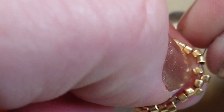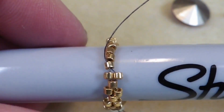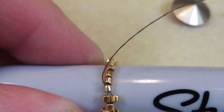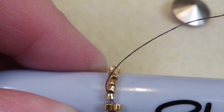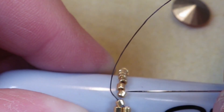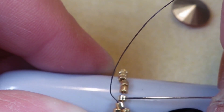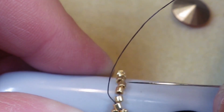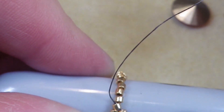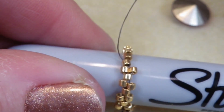As you can see, it's starting to come along. You're just going to go through, skip the Delica after your thread, have the new bead lie right next to it, and then go through the other — all the way around. When you get close to the end, I will meet you back here and show you how to step up. And when we step up, we're going to be using our 15-0s.